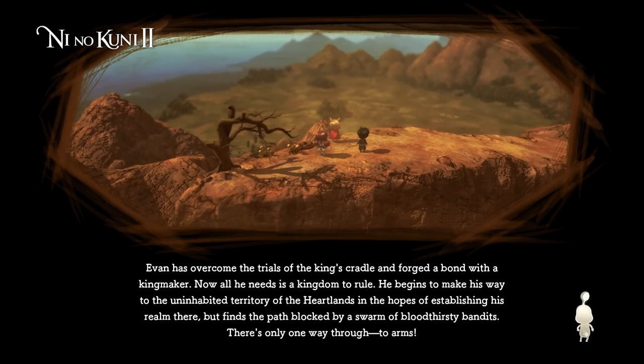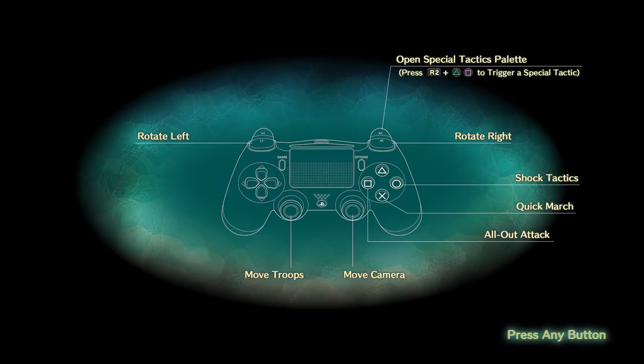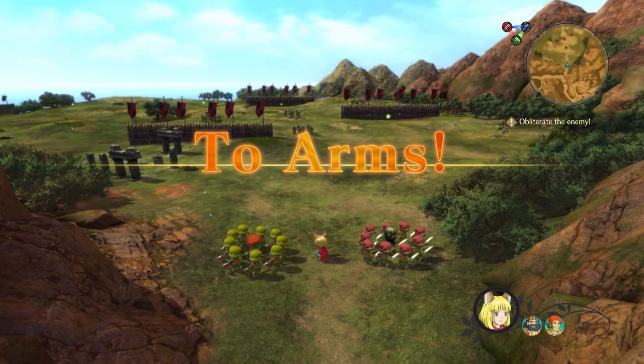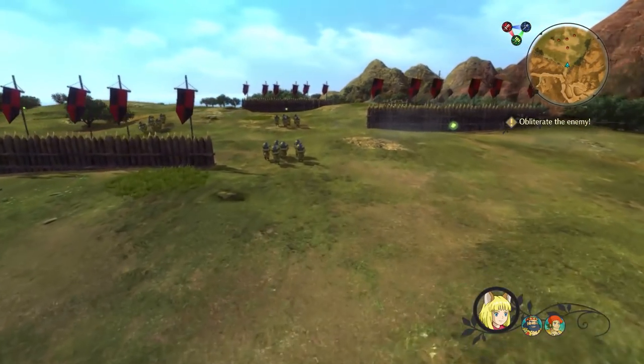There are two different visual looks in Ni No Kuni 2 Revenant Kingdom. When you're in the overworld, the environments are very realistic, so it's chibi characters juxtaposed against a realistic-looking environment. Once you get into a dungeon, it goes into that more traditional anime-looking feel, which we'll actually get into in the other stage we're showing today.